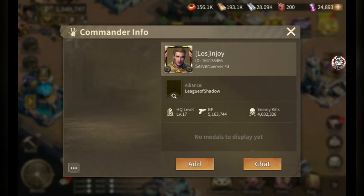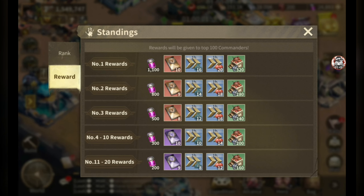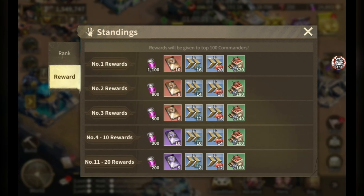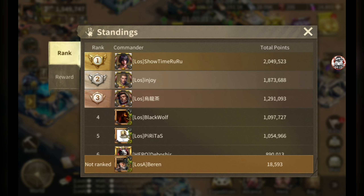Above the last chest, click Rewards to see the rank rewards. Rankings go from number one to 100. You can probably get into the 50–100 range for the minimum rewards. The top three is really where you get Legendary Combat Manuals to increase your legendary hero's rank, but you're probably not going to reach that unless you're a big spender.